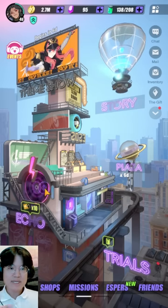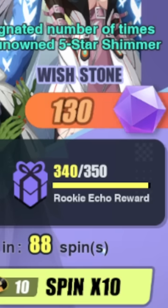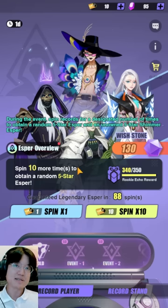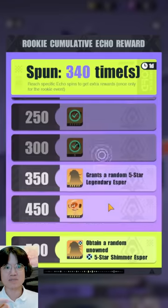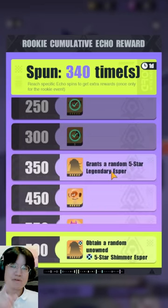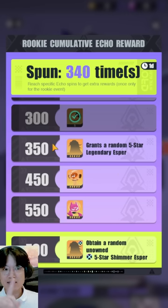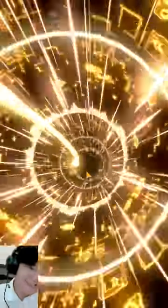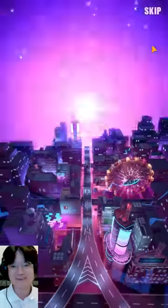Going back to the Echo event: the goal was 350 summons. I do have 350 summons right now with still two days remaining — meaning within eight days, completely free to play, I achieved the 350 mark, which grants me an extra Legendary Esper. The milestones are at level 100 and level 350, not 150. Let's do a 10-summon pull — and we got a Legendary Esper! We actually got two Legendary Espers within this showcase — super insane!